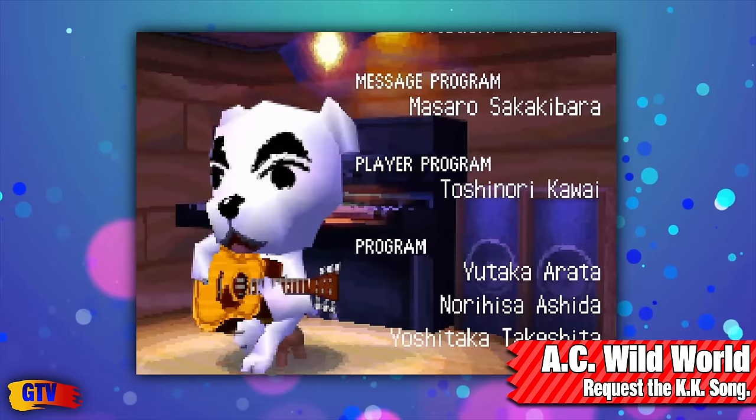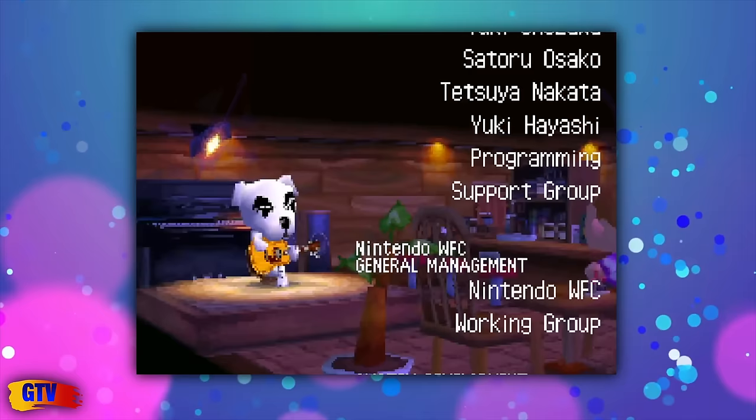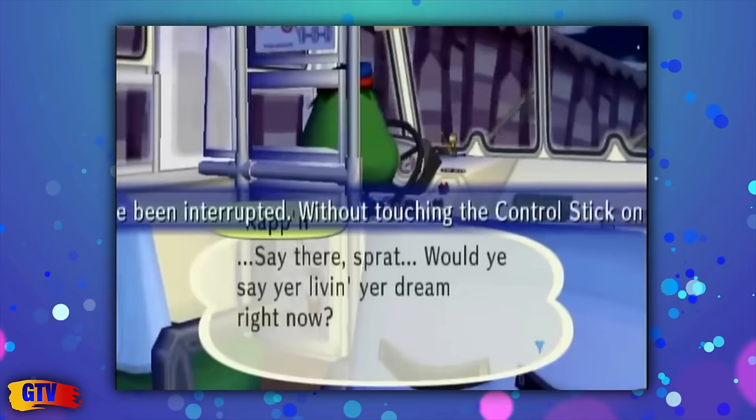In Animal Crossing Wild World for the DS, if you meet KK at The Roost, you can ask him to play the song again. Same deal in City Folk for the Wii. In that game you can also hear Totaka's Song if you're on the bus and talking to Kappen, but only when he's turned away from you — and like so many other Totaka games, you wait a while. No time limit, it just happens. Sometimes.